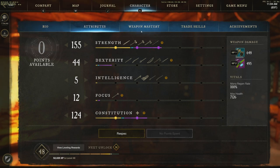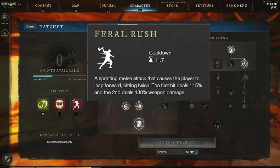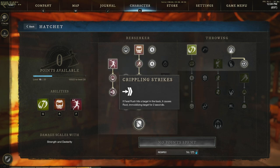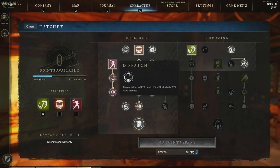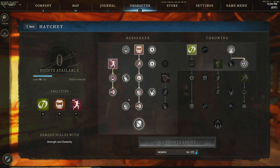We're running all medium armor. On the weapon mastery side, I have feral rush as a gap closer and burst ability. With crippling strikes, hitting an enemy in the back causes root and immobilize, and below 30% health it does 20% more damage — essentially an execute. This is important because melee collision is a real issue in group fights, and feral rush lets you jump in and get into position right away.